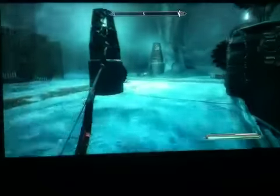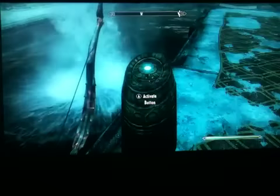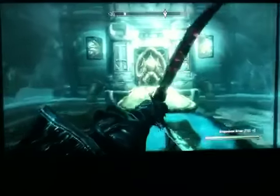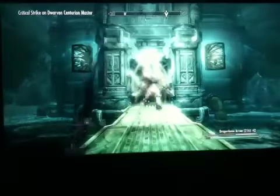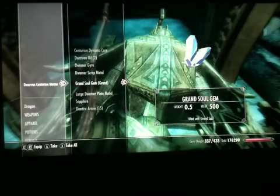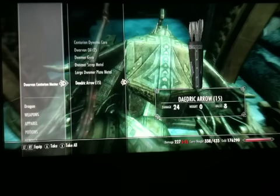Now that we've got all the gears unlocked, we'll run up here and activate the button, and again that'll lower the drawbridge. We get a nice big Centurion Master who will come to try to block our way. And I got another grand soul gem with a grand sapphire, some more arrows — the rest of it is pretty much garbage.